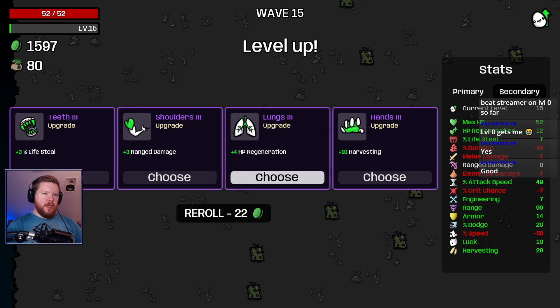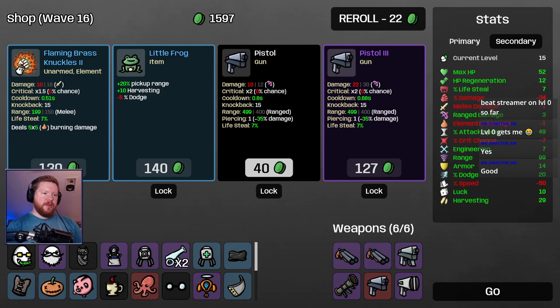I'm going to go with the lifesteal. I should probably take range damage, actually. How is that still zero? That's probably going to help a lot. Pistol? Pick up range? No, let's not kill our dodge. I'll get the pistol.